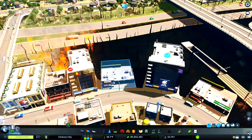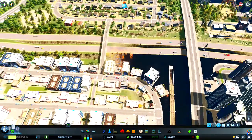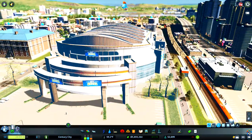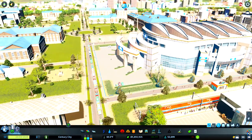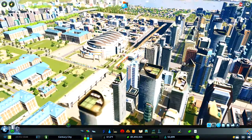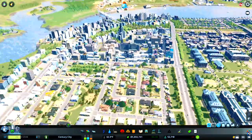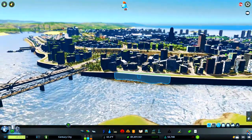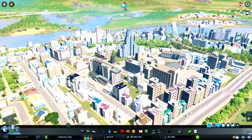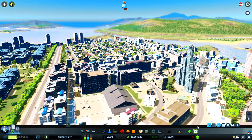I've just added another bridge going across the highway here - we've got a bit of a fire going on with a fire truck just on the way to put that out, which burnt down some of my nice trees and detailing. But I think that's all the time we have for this episode of Complete City Skylines. When I say we're at the halfway mark, it is quite easy to build your population quickly from this point - we could add plenty of dense residential. Population wise we're at that halfway mark, but that's all the time we have. Until next time, I'm James from Complete Games and I'll see you next time.